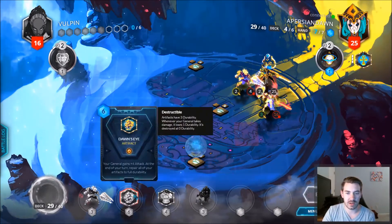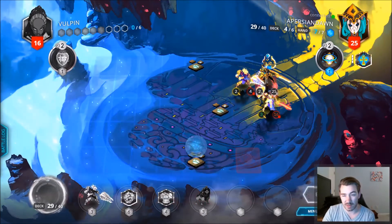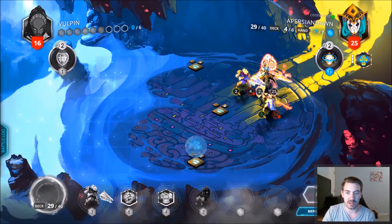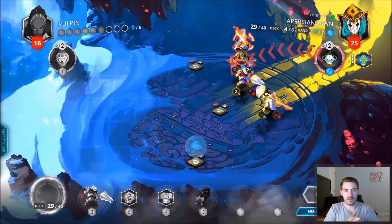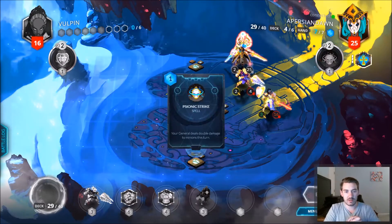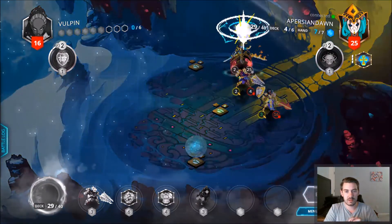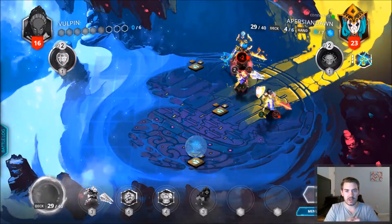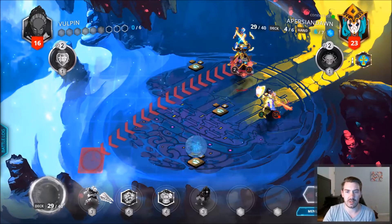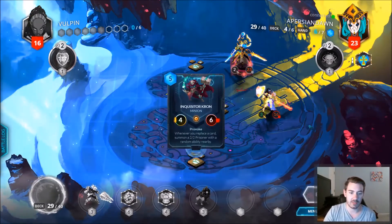However, we do have Dawn's Eye — although we'll probably want to click Arclight Regalia first just because then we'll prevent some damage, and then we'll get the Dawn's Eye on the next turn. Very interesting — I don't know why she would take the two damage. I guess she didn't want to back herself further into the corner. Another Inquisitor Cron of course — good thing we're going on seven because we're just going to push this thing into the corner again.